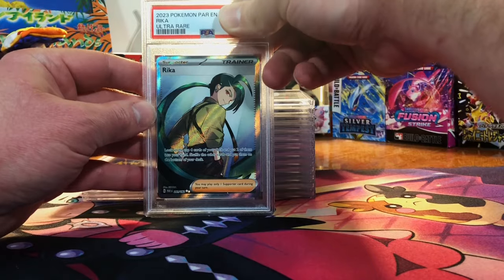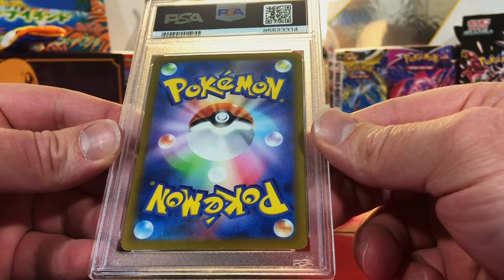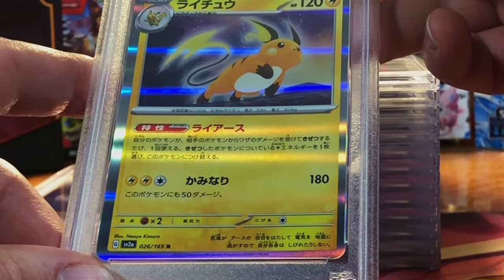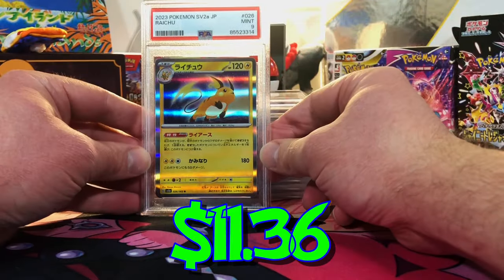Centering is off — Rika Full Art from Paradox Rift — probably more than a 9. Yep, Mint 9. Followed that up with another Japanese card — very, very minor edge wear. Our Japanese Raichu from the Pokémon Card 151 — gonna guess a 9. Mint 9.